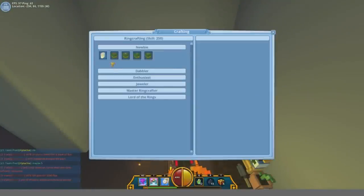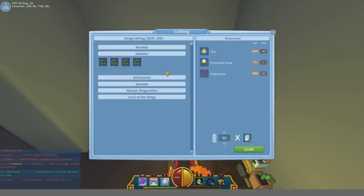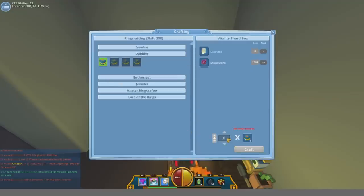Starting from level 1 to 50 you're gonna need to make 50 diamonds, which is gonna cost 1750 flux, 50 primordial flames, and 1250 shape stone. Do not bother with making the rings at this level because they're pretty worthless.